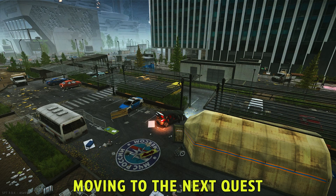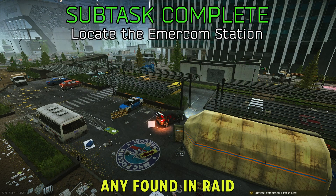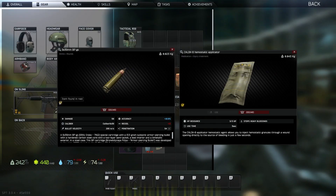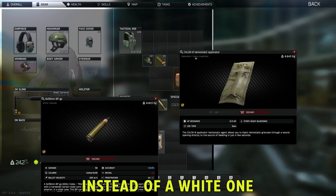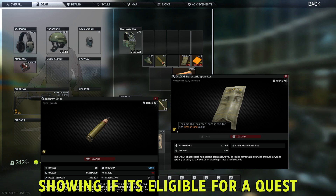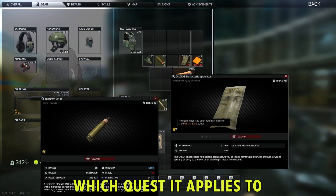Moving to the next quest, First in Line simply requires you to locate the EMERCOM station. The remaining objectives for the quest are to hand over any found-in-raid medicine items. To know if an item fits the description, there will be an orange check instead of a white one showing if it's eligible for a quest. When hovering over the check, it will detail which quest it applies to.